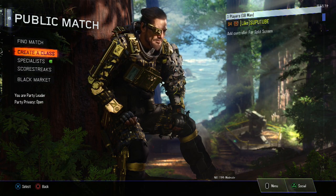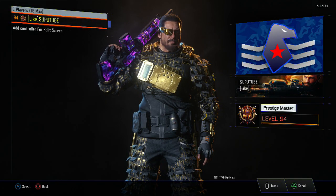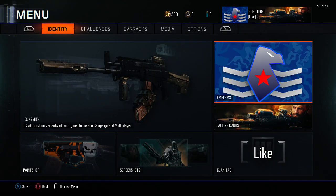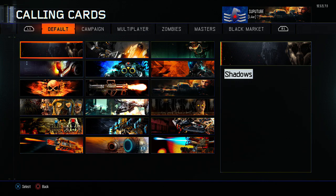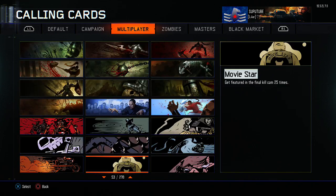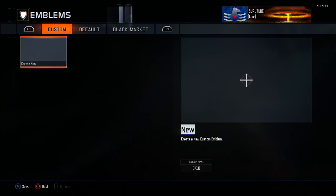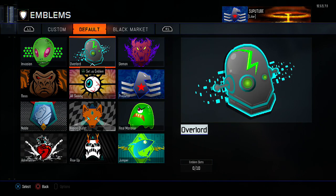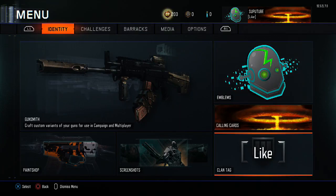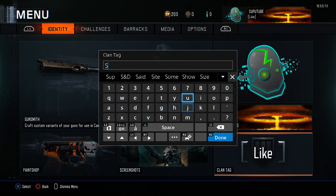Once you get the prestige to stick, make sure you change every single thing. First, change your calling card, then change your emblem, change your clan tag, and change your classes.